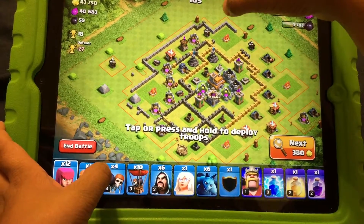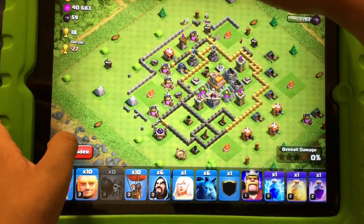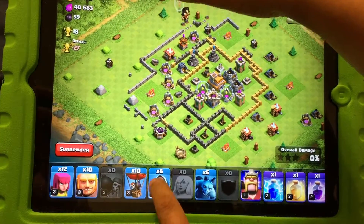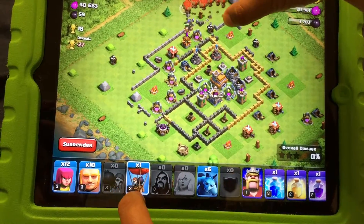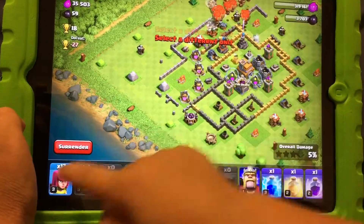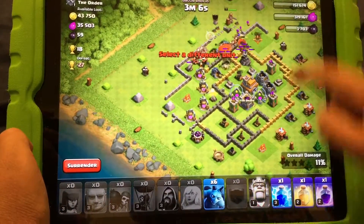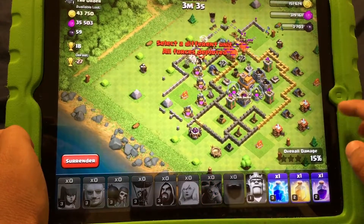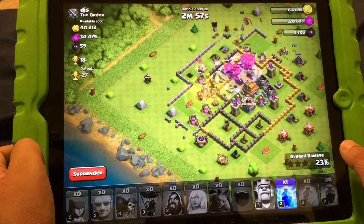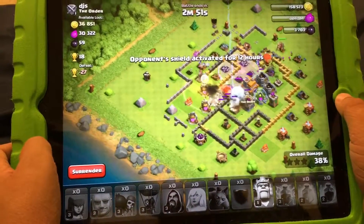I hope I can. That wall breaker almost made it — but he did it! Giant skull, oh my god. Clown castle, giants — wait, my Barbarian King! Oh my gosh. Rage spell those giants, trying to take down that archer tower. I should have gone for the mortar.